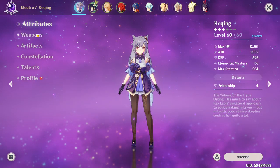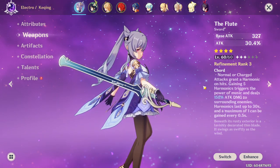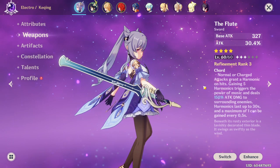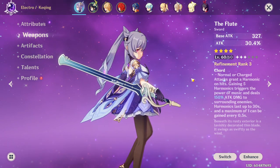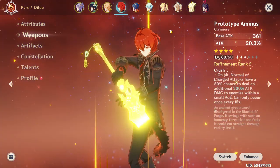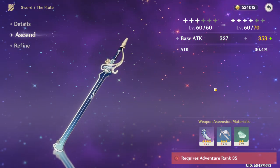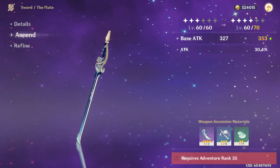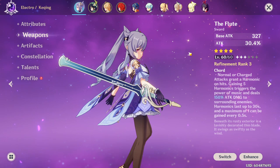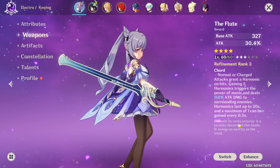Let's get to the actual equipment. For Keqing, I have the Flute. I know she works really well with the Lion's Roar, which grants pyro and electro damage bonus. I'd also like to get Skyward Blade in the future, which I think is best in slot right now. But for the time being, Flute is not bad — it's essentially a one-handed sword version of the Prototype Aminus in terms of splash damage. I like it because it provides a good balance of attack and percent attack as a secondary stat, which is usually what you want. If not that, then crit damage or crit rate if you're in the late game.